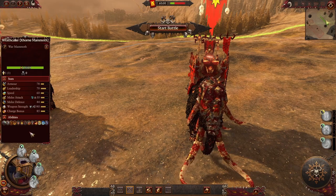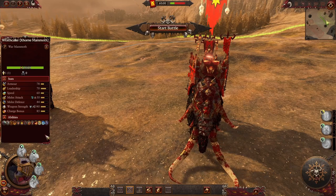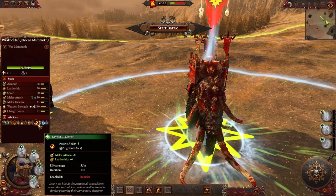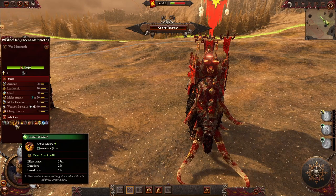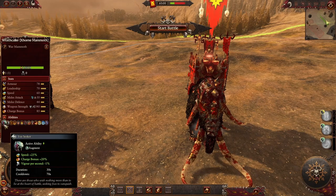With this mod we're also getting a new lord called the Wrathcaller. I decided to put him on a mount — in this case a war mammoth — but there's also an option for him to use a horse. His melee attacks deal magical damage and he has the disrupted ability. He has a few abilities of his own: Revel in Slaughter, Gaze of Khorne, Unleash the Inner Beast, Locus of Wrath, Locus of Abjuration, and the basic abilities Deadly Onslaught and Foe Seeker.